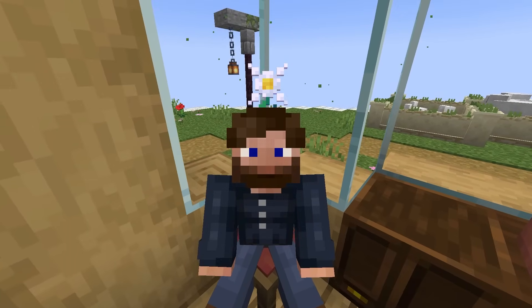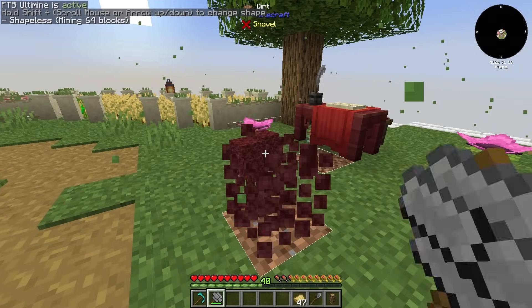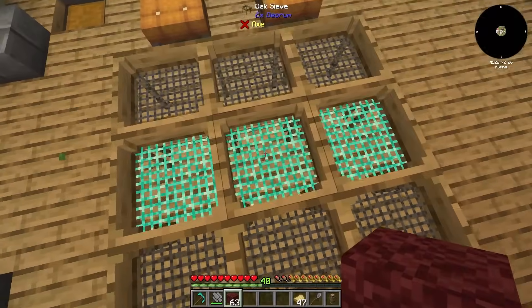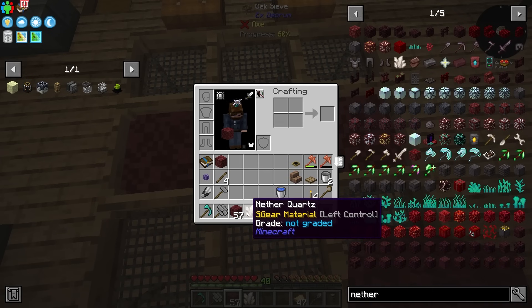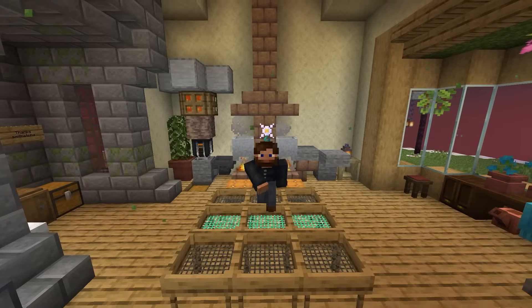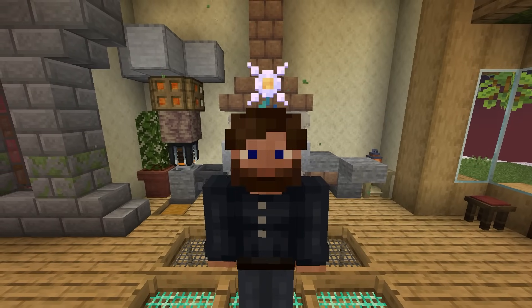I have a netherrack to attend to — almost forgot. Just like everything else, this can all be compacted and crushed. This should get us quite a bit of quartz. Give me all the quartz — I will take it. I'm doing everything manually right now, but the ultimate goal is to automate all of this sieving stuff, and that is going to lead us into bigger and better things, allowing us to have basically an abundance of resources allowing us to dive into all of these mods.